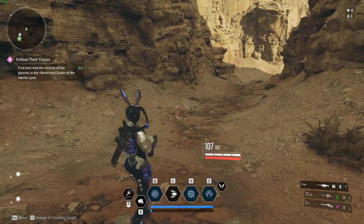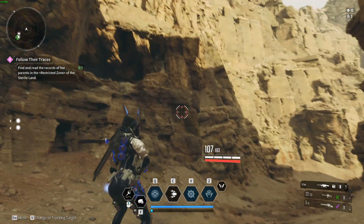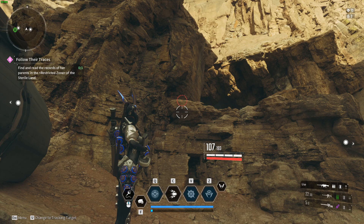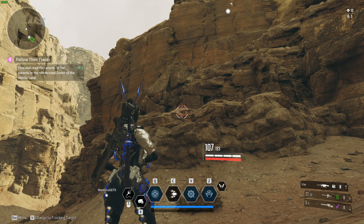Hello, in this video I'm gonna show you how you can use the grappling hook in the First Descendant. In order to use the grappling hook, first you need to aim at the object that can be used for the grappling hook, whether it is a rock or even the ground. You will see the indicator with the red dot.